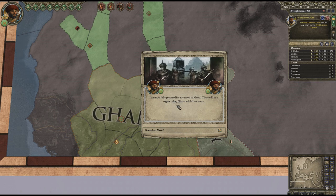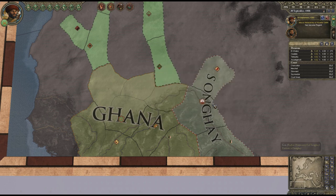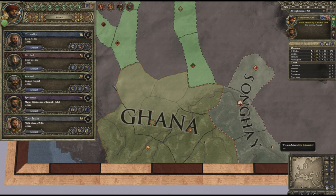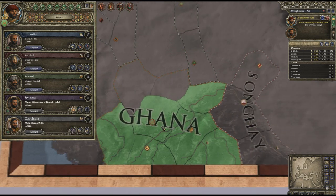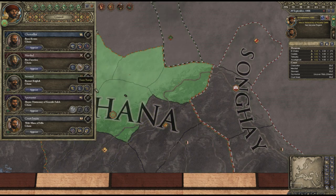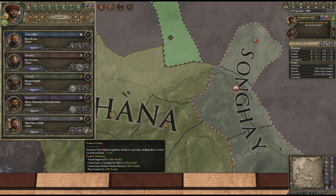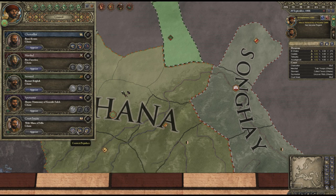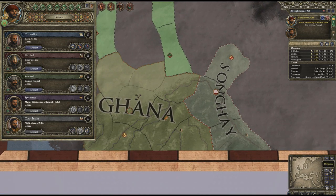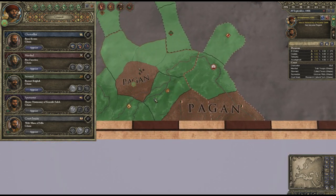It's basically a little storyline. My spy master is now in charge. Let's set my council to tasks - some high numbers in there. Let's uncover plots in my capital, train some troops, collect some taxes. 'Perform charity' - local revolt risk minus 17%, gains piety, but there's a chance the imam pockets the money. Let's research cultural tech. I didn't want to put my court chaplain there - I wanted him to convert this lot out of paganism. That's unfortunate, I'd already clicked the button.